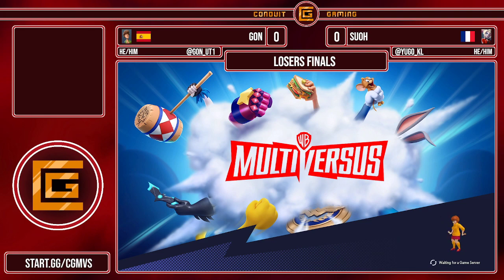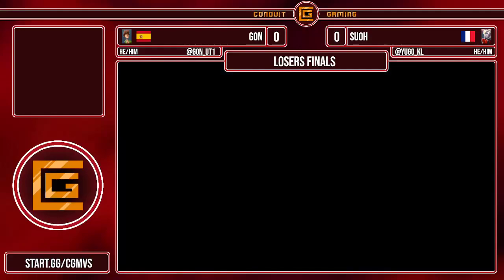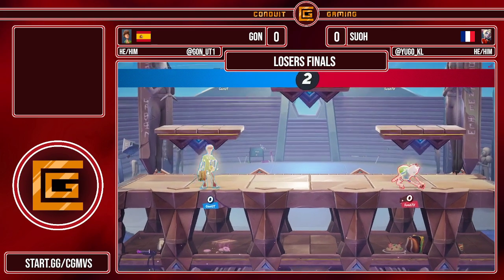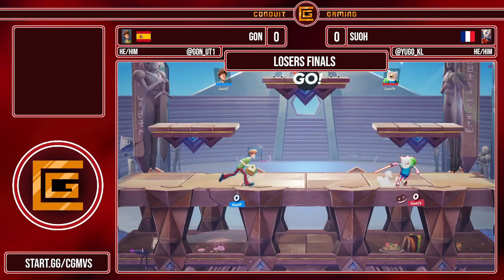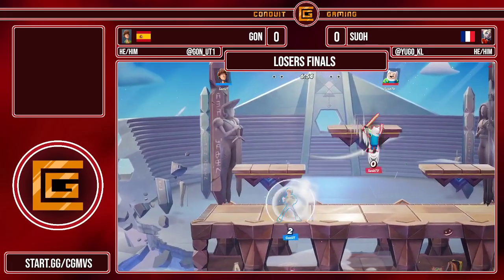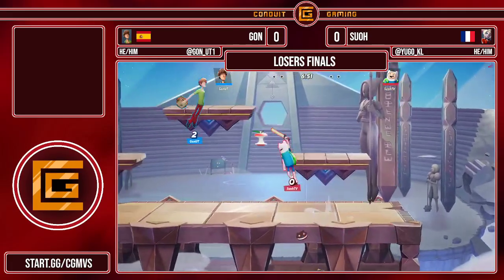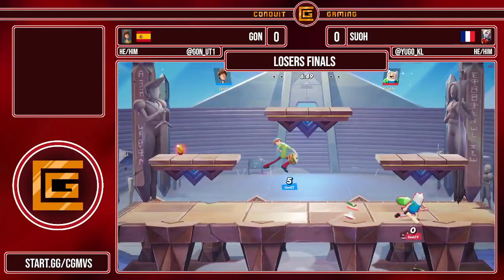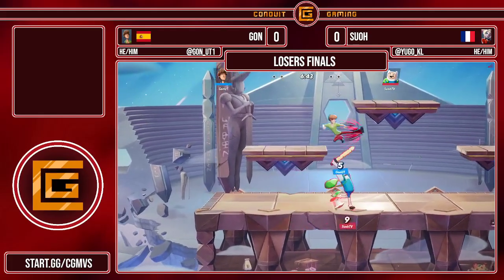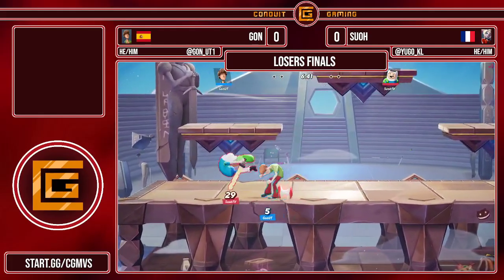Shaggy has a lot of big hitboxes to throw out, but Finn is able to constantly apply pressure with that air momentum and really get those combos going. Maybe even do some spacing with smash attacks. Already using that crystal — I call it a gem with Finn, a lot of people call it gem. When Finn does not have enough coins, he actually throws out an apple instead, which deals a little bit less damage.